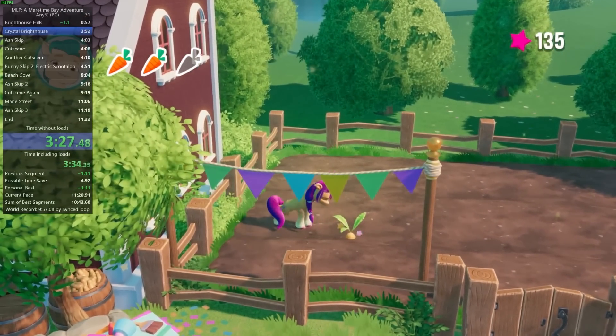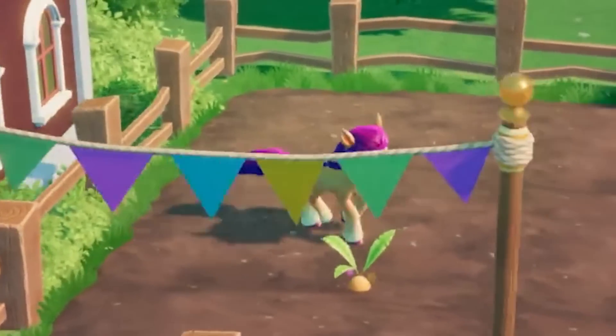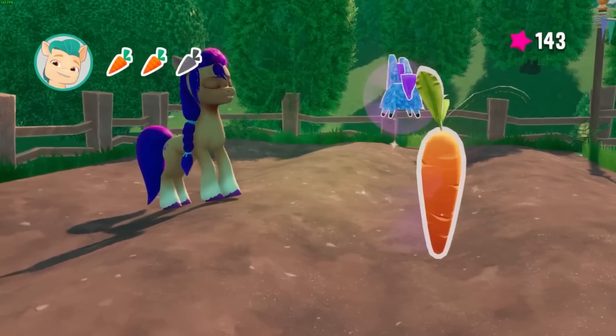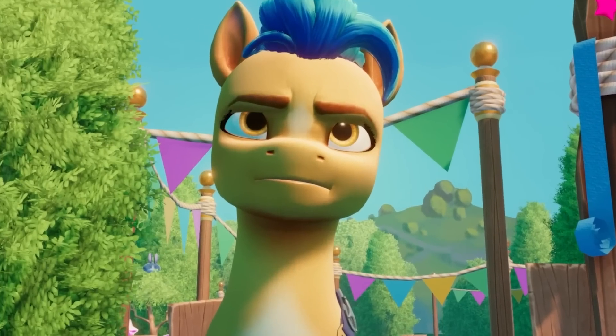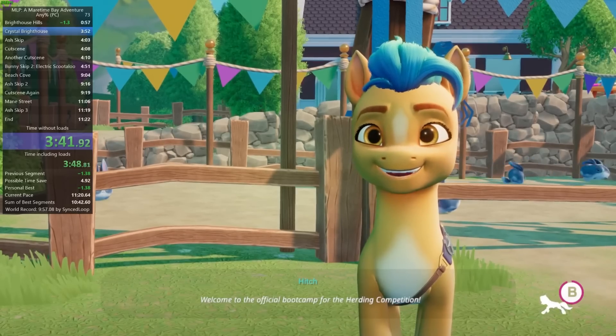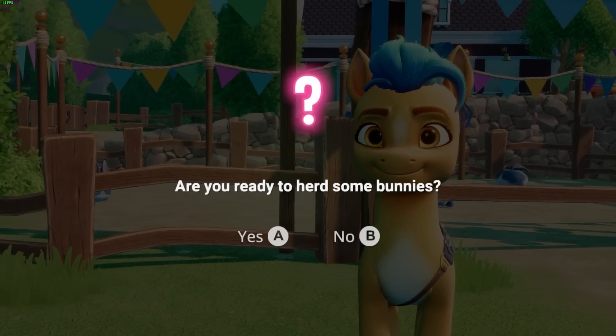Since you can't pick up the carrot, not only is the speedrun killed, but you literally can't continue the game, since Hitch won't let you leave unless you bring him three carrots. Hitch demands perfection. Once you have all three carrots, jump down to Hitch and skip his cutscene. Spam the A button quick enough and you can agree to his request without the request even appearing.